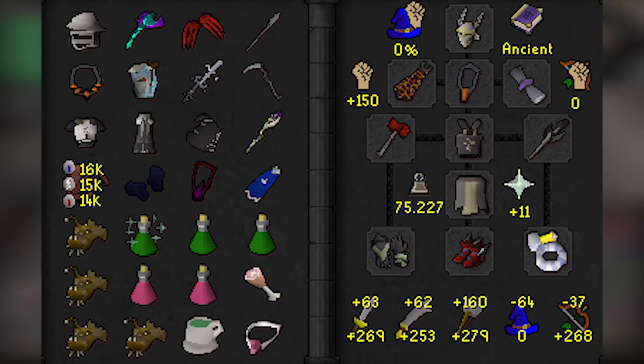As soon as Bloat goes down, enter the room praying ranged and Piety. If you are a BGSer, open with a single BGS spec — Bloat only has 100 defence and he regains his stats after he starts moving again. After BGSing, attack with whip or Scythe 3-4 times depending on how close to the door he was, then take a step back and Chally spec him, running back behind the pillar. If you are not a BGSer, do 3-4 whip or Scythe hits, then drop a Claw spec, then take a step back and Chally spec, immediately running behind the pillar as well. You want to open with regular melee weapons so you can spec after the BGSers have already lowered Bloat's defence.